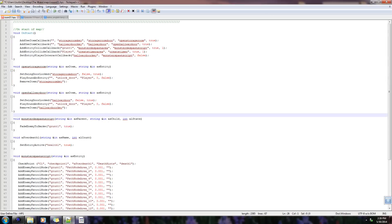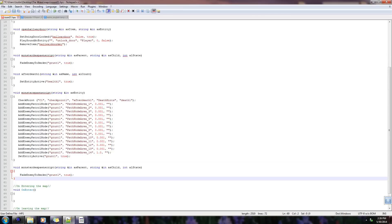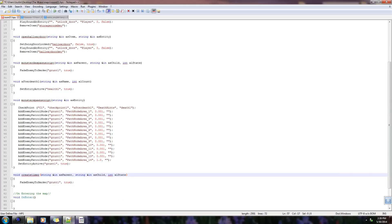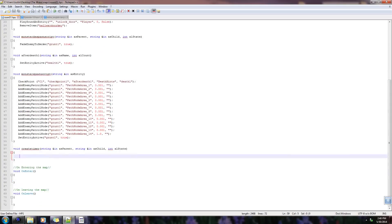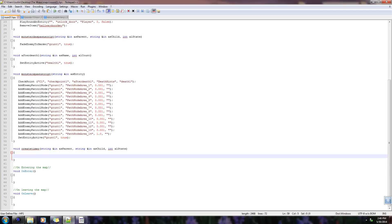Now let's go ahead and make a function for create timer. The one it uses is the same one we use for the monster despawn script. Let's find the monster despawn script and remember that we need these parameters. Let's copy that and paste it at the bottom. We obviously don't want it to be called monster despawn script — we want it to be called create timer. Now we want to add a timer. Let's go over to the episode 13.hps file — the first command here is add timer. I'm gonna copy that and explain it.